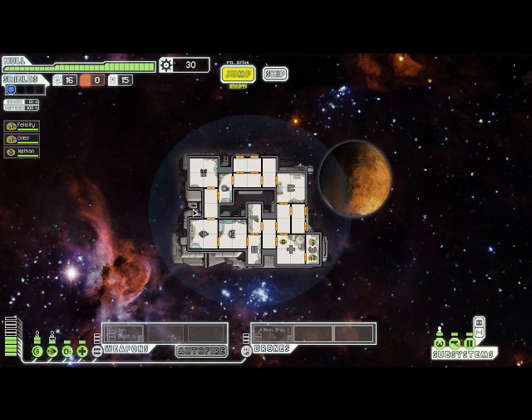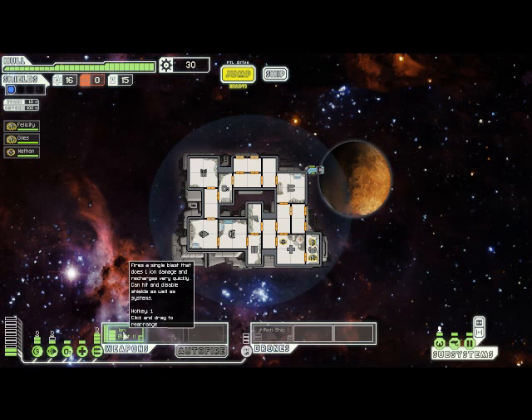The first thing we're going to do is turn on our weapons. The Ion Blast 2 is great because it does one ion damage, but it fires extremely quickly - once every four seconds at its base firing rate. If you get the automatic reloader upgrade and your crew member gains some skill in gunnery, it can start firing just ridiculously quickly. It's like a machine gun that takes out shields.